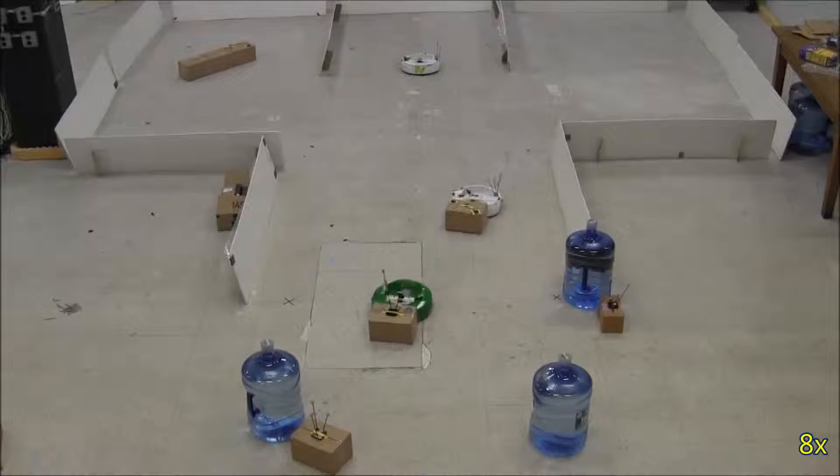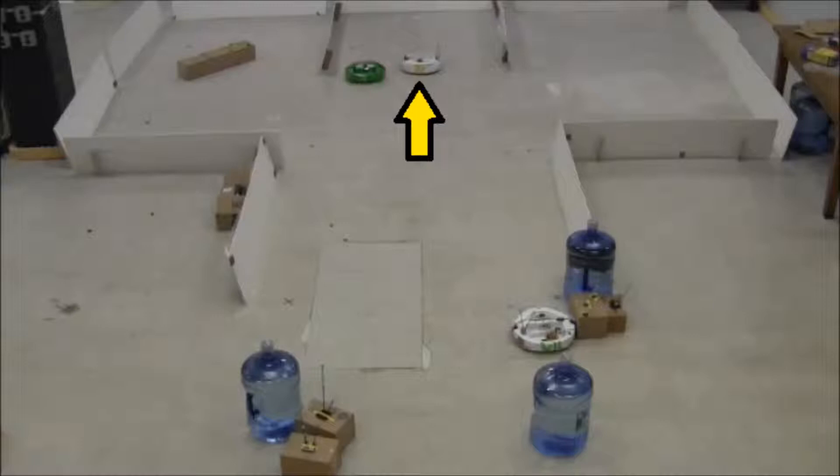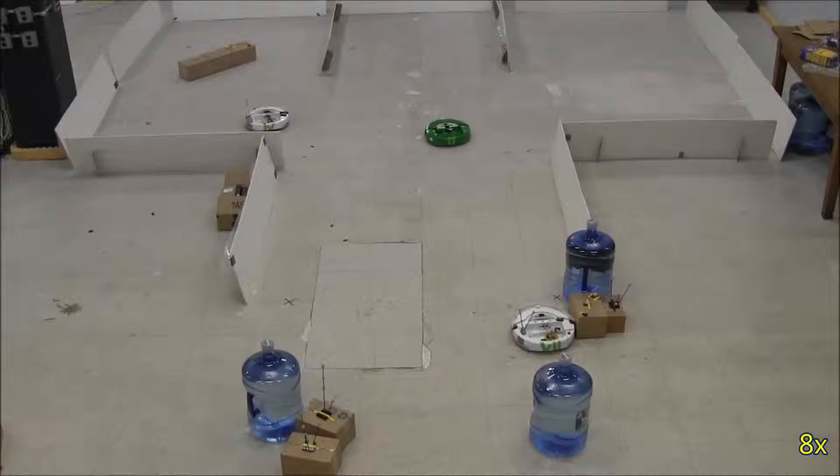The green robot will go back to the waiting room and make another run. The other robot's plan has ended, so it won't do anything else. The white robot sends a signal to the green robot, which is interpreted as a request for help in depot 1. The green robot will now follow the white robot and help it push the big box.